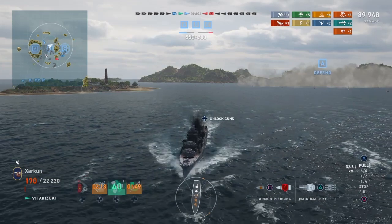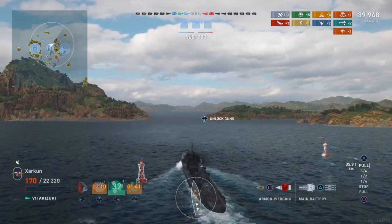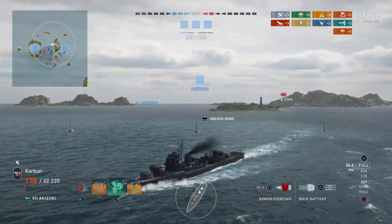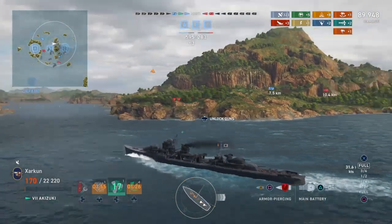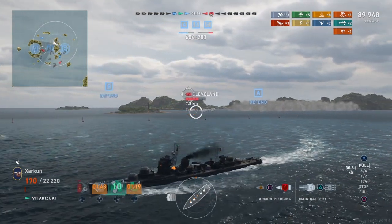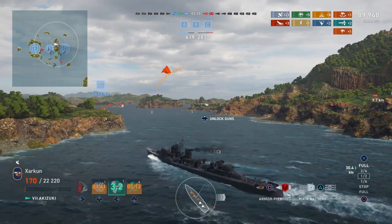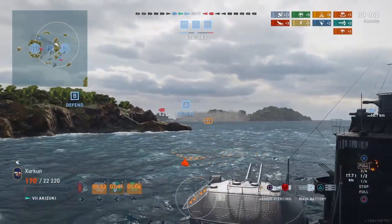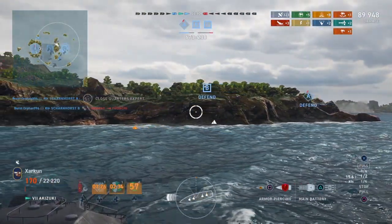There's a friendly Shiratsu Yu who the Cleveland would have no problem eliminating instantly if he can spot him. And the friendly Scharnhorst, who has done a lot of work — a lot of heavy lifting throughout this game, an excellent performance by him — is squaring off against the final enemy destroyer. I don't think he's going to need my help; he is going to end up taking out that destroyer. But he'll be on low enough health that the Cleveland would have no problem finishing him off as well. I don't think the Scharnhorst's 283mm guns can actually overmatch the bow armor of the Cleveland.